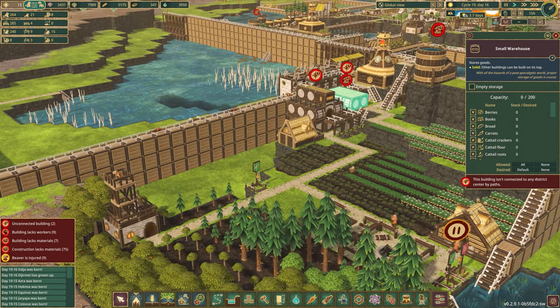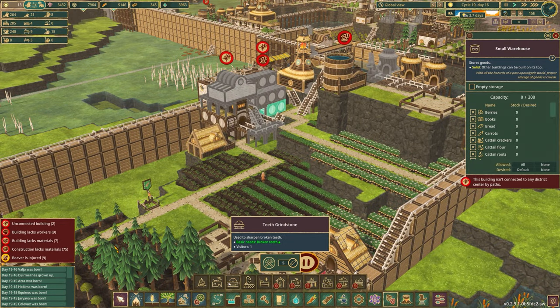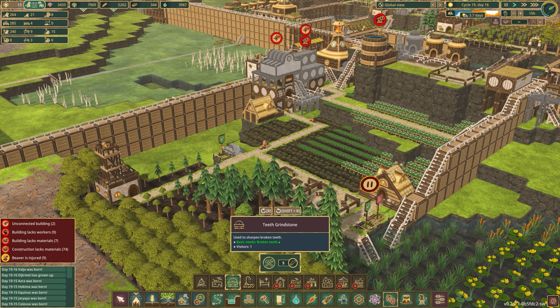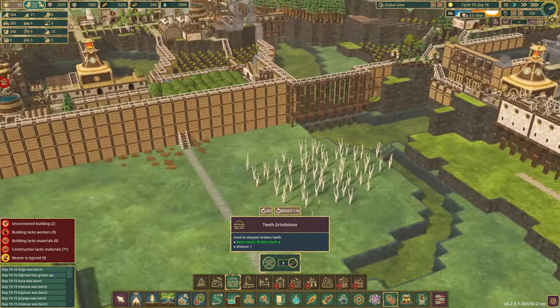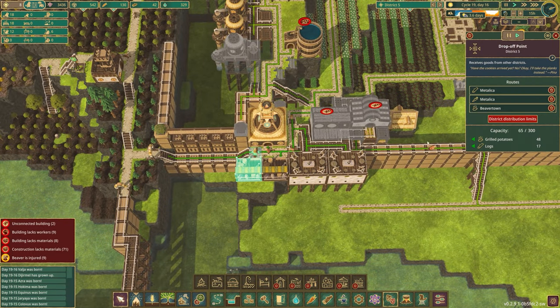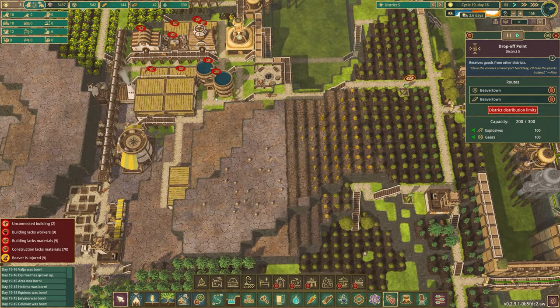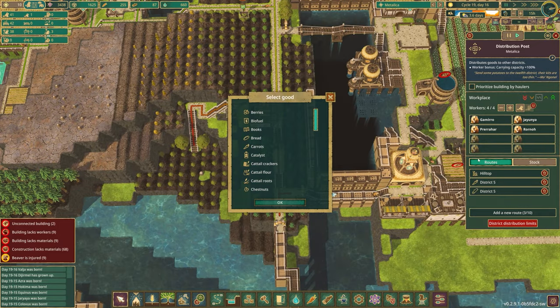We've got some injured beavers and that is obviously a problem. So the first thing we'll do is come into our well-being and we're going to put a tooth grindstone right here. Why don't we put another one right there as well? I don't think we actually have any medicine coming in. Let's double check that. None from that drop off point and none here. So let's come over to Metallica because it's producing its own and it's got root space — we'll send some medicine over.